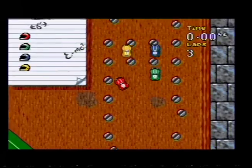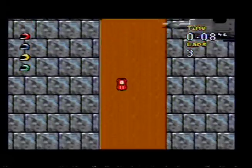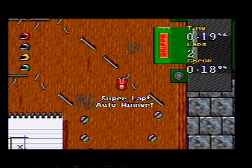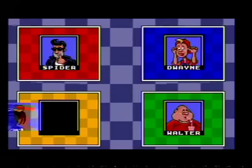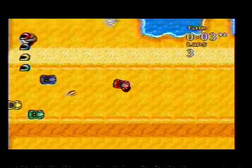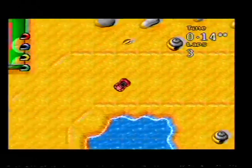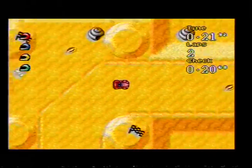In Micro Machines 2 you don't get to choose your opponents - the computer chooses for you. This track looks like a workbench, and you've got a chainsaw and other obstacles. It's still sports cars but changed settings - I think it's rally cars this time, with oil slicks. There's an interesting new feature: if you complete three laps with a fast time you automatically come first. Now we're racing beach buggies in the sand, which can make it difficult to see the boundaries.